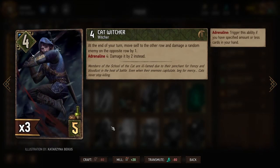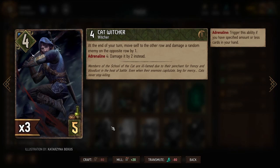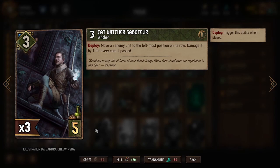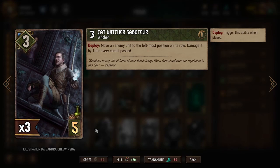Cat Witcher is one of the new cards we could create with our location. At end of turn it moves from one row to the other, damaging a random enemy unit on the opposite row by one — and with Adrenaline at four or fewer cards in hand, that becomes two damage. Cat Witcher Saboteur moves an enemy unit to the leftmost position — most movement goes right, so this is different — and deals one damage for every card it passes, potentially destroying a unit on crowded rows.